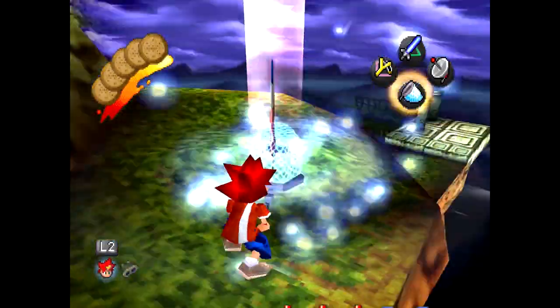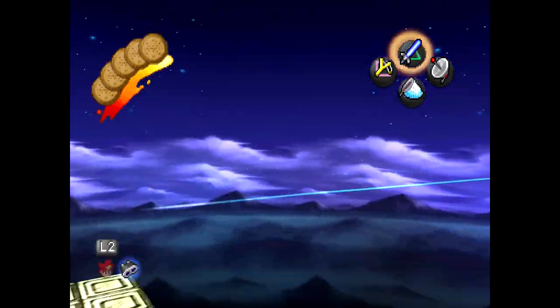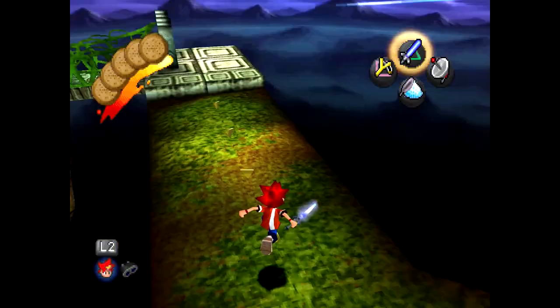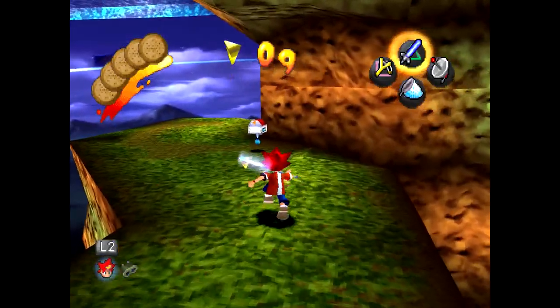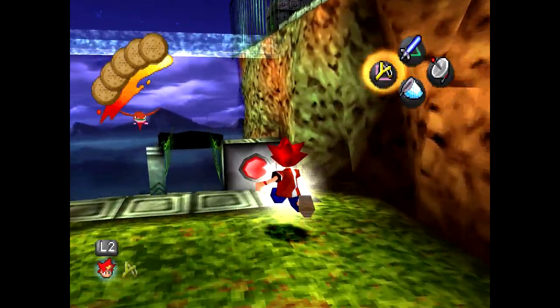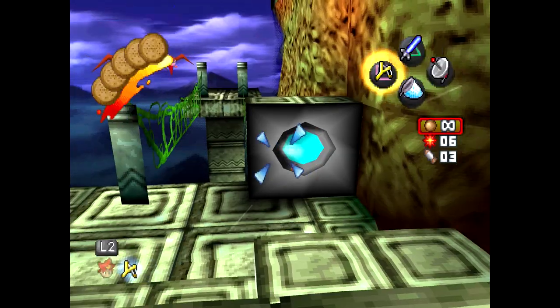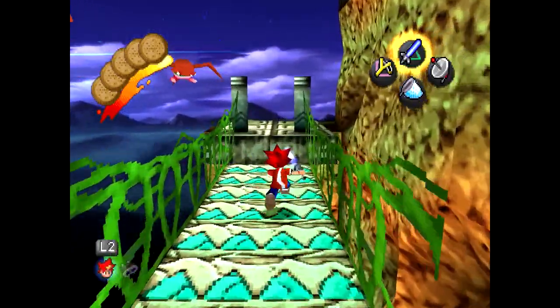I thought this was an ice world - I think it might be like a half and half area. I'm not really sure, just want to check my jumps. I might also miss a few of these coin things. Also, I didn't need to do that - I could have just hit the button with my stick.